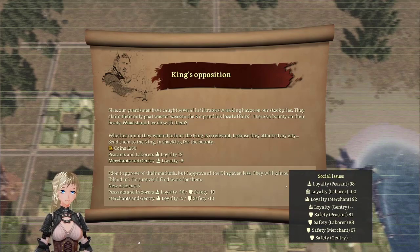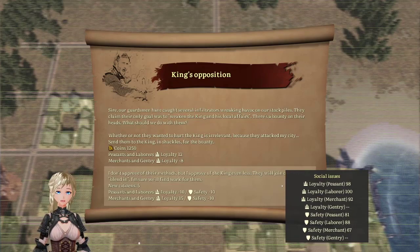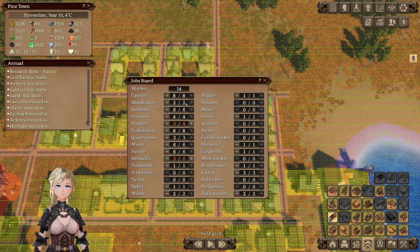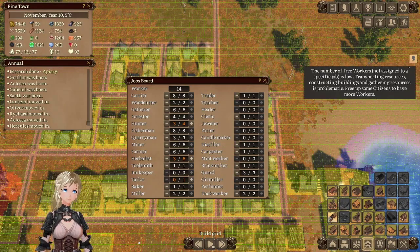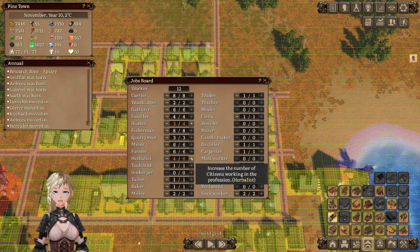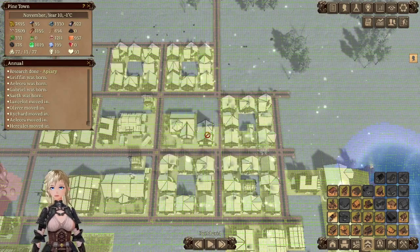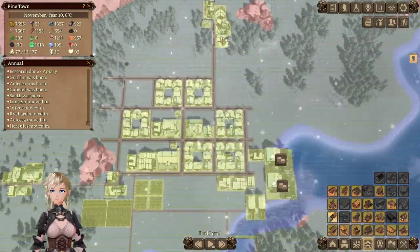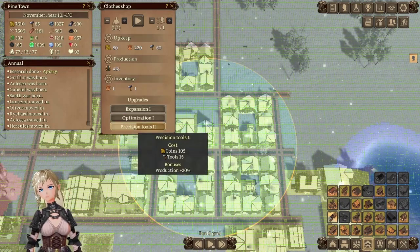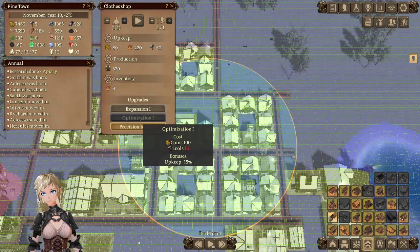I don't need the money — I kind of want the people, I have spots to fill. We're fine on food. Yeah, it means we don't have quite enough runners but it's okay. Upgrade. Need tools.